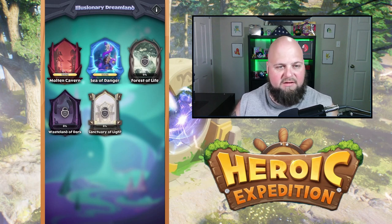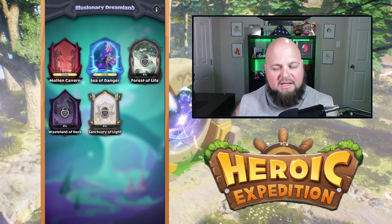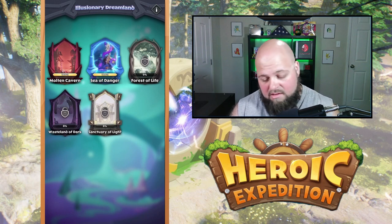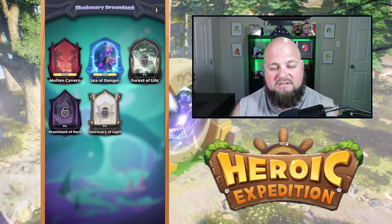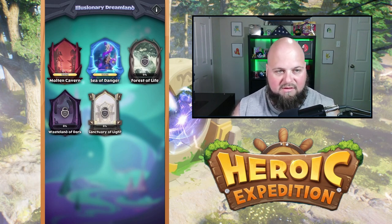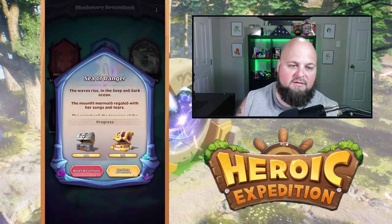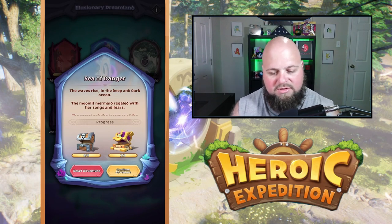We got our patch today which means we have the new chapter Sea of Danger. I have completed it just to get a feel for it and try to make this video as short and to the point as possible. One key important piece in this chapter is it would be very helpful if you have a decently leveled Sylvia or some ocean hero you focused on, so that you can get through this quickly and easily. You are supposed to fight the final boss with ocean heroes only.